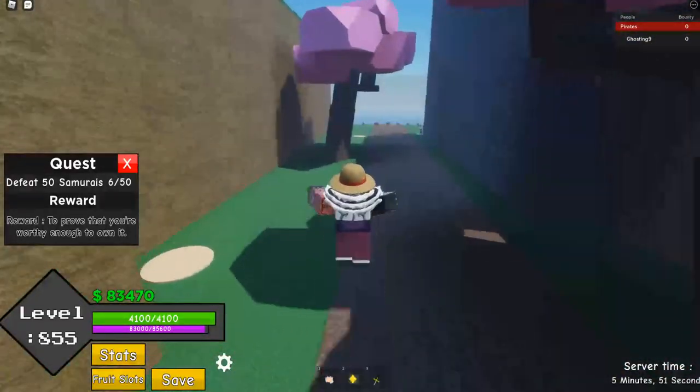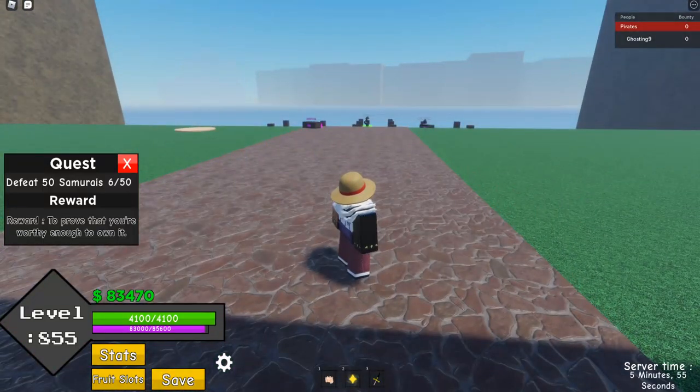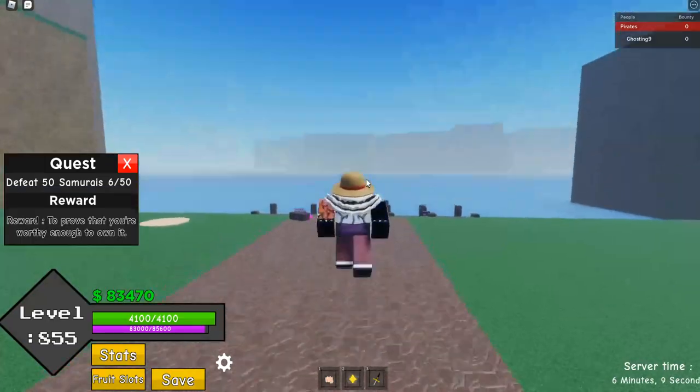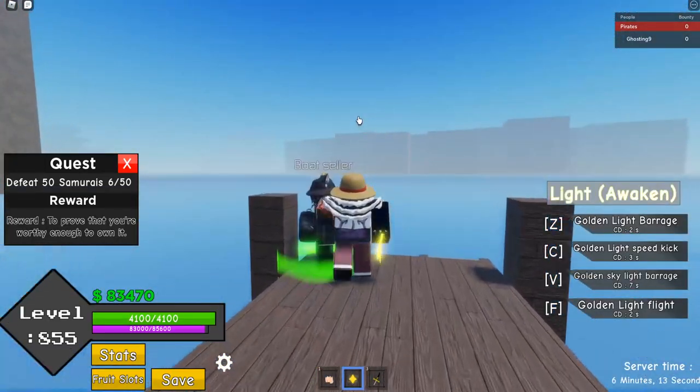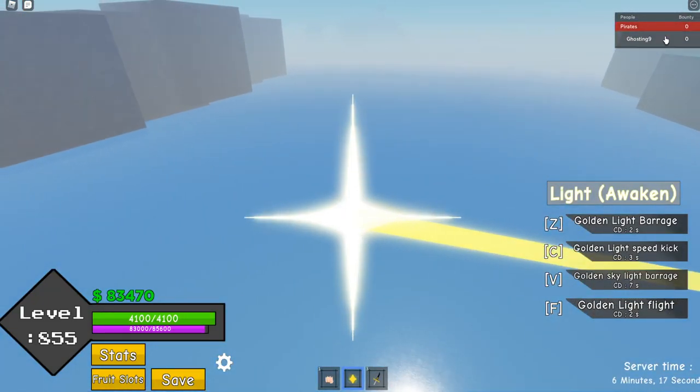Alright, so the next thing I'll talk about is the bounty system. Basically how it works is — you can get bounty by either killing a player, defeating a boss, or finishing a quest.